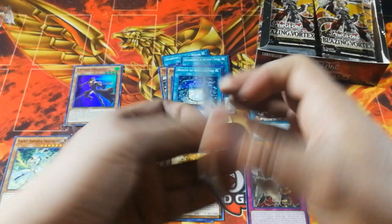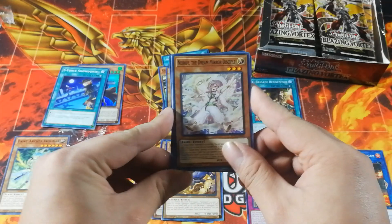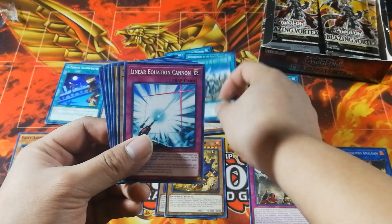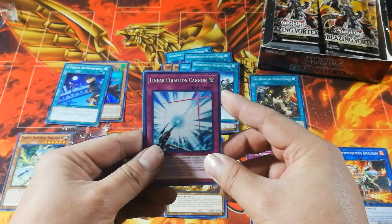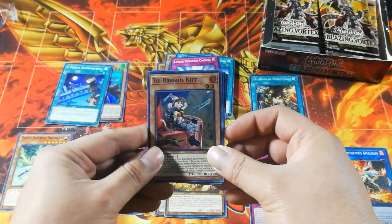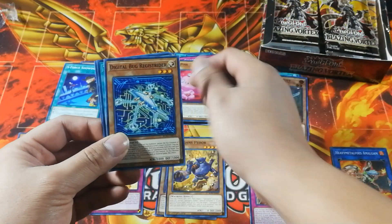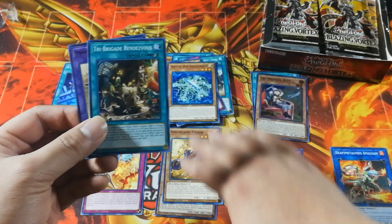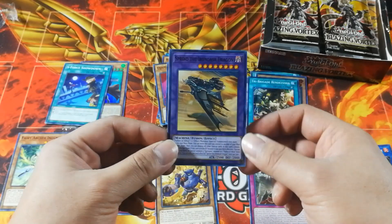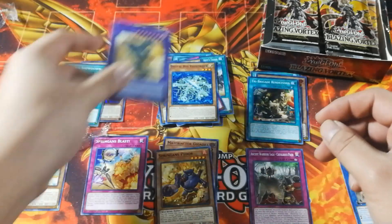Moving on, we have another S-Force Showdown, a Neroi Dream Mirror Disciple — very cool because they haven't released the alternative version yet, but the new Dream Mirror support is pretty welcome. Reinforcement of the Army Troops, Linear Equation Cannon — this one requires some huge math, I'll talk about it if I ever get a chance to play it. Tribe Brigade Kit — the new Tribe Brigade monster that really puts the deck together differently, and I'm looking forward to seeing what they do in the next set. Ojama Pink, Digital Bug Reinfactor — that one makes Digital Bugs kind of cool — another Tribe Brigade Rendezvous, and Sprind the Iron Dash Dragon, which is actually the most usable with Fallen of Albaz directly.